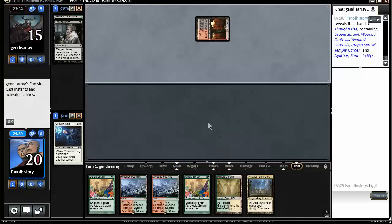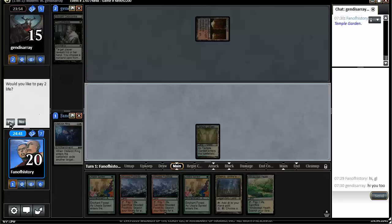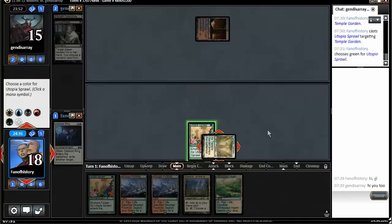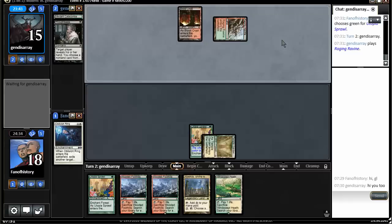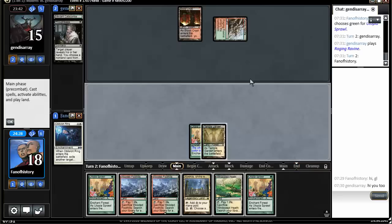We should just deploy Utopia Sprawl on the forest. I could start with Temple Garden here and name the Sprawl for green. Then I have to put... I should get a forest for the other one. Does he main deck Ghost Quarter?